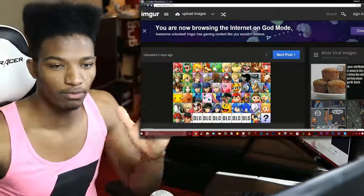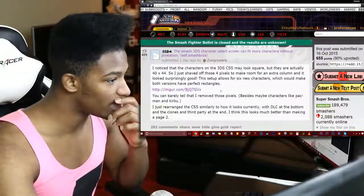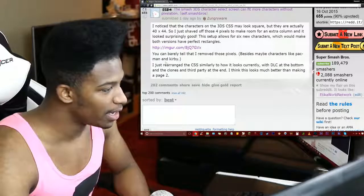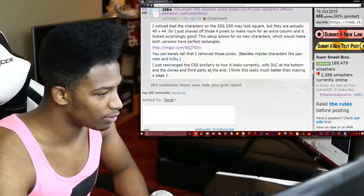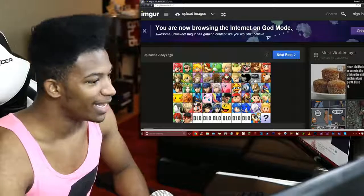Looking more in detail at the article: you can barely tell that those pixels were removed — besides many characters like Pac-Man and Kirby. The character select screen was rearranged similarly to how it currently looks, with DLC at the bottom and clones and third-party characters at the end. The author thinks this looks so much better than making a page 2, and I totally agree.